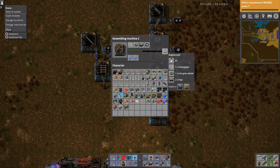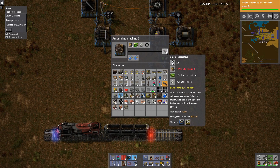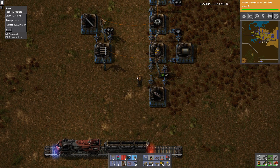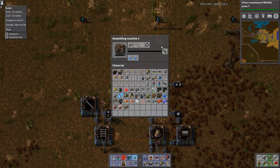Engine units take 20 seconds in a blue assembly machine, but the 0.75 crafting speed means it'll take about 26-27 seconds per craft. For a train you need 20 of them, so consider that your first priority. Get engine units into a chest limited to 50 or so, or straight into an assembly machine that's ready to go.